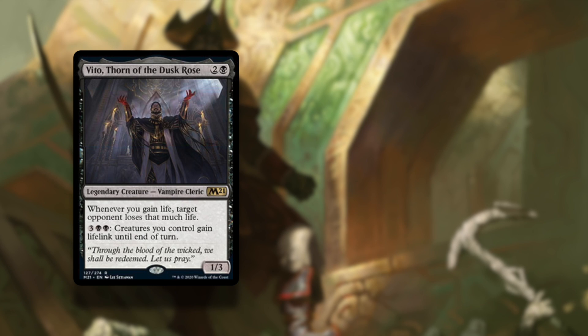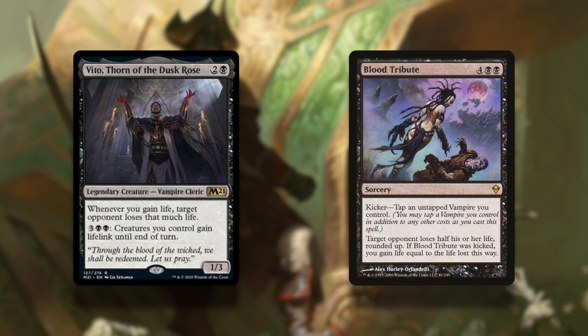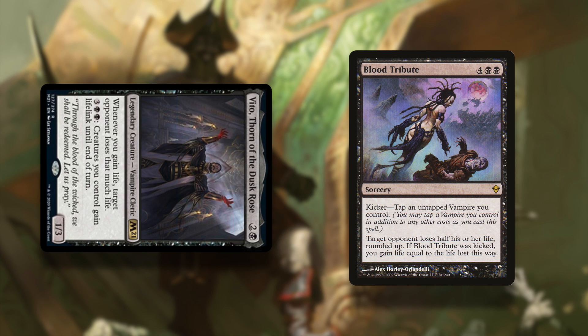Or, you can just use Blood Tribute and kick it by tapping Vito. Target opponent loses half their life, and then, if you kick Blood Tribute, you gain that much life. So yeah, game over!